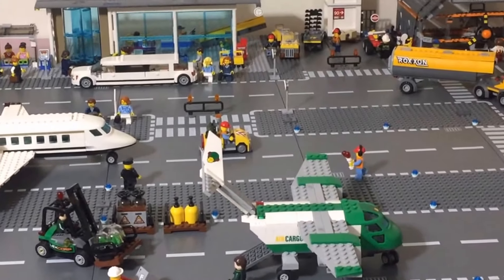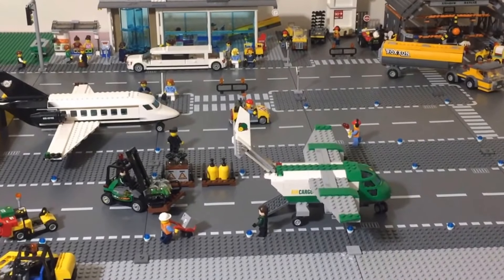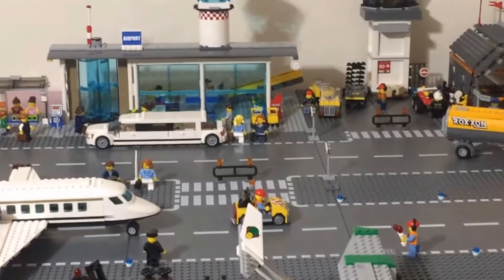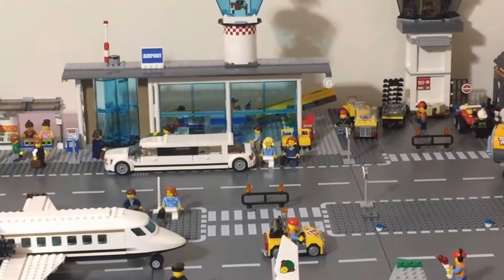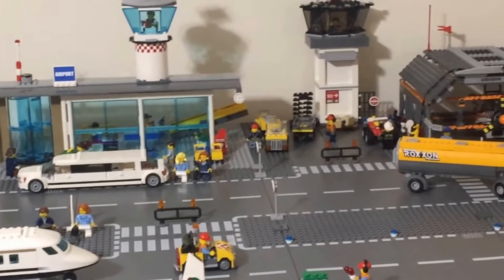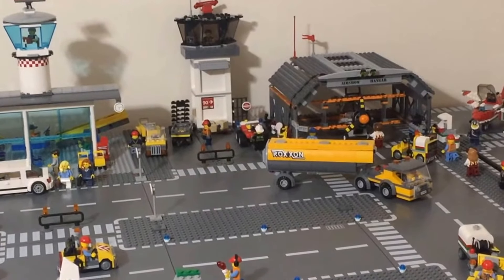The back runway is for the cargo center — I've still got the LexCorp forklift and the LexCorp guy still loading up that cargo center. I didn't make many other changes except I switched the entry around on the airport in the back, put the limousine there, and added a bus stop station right there in the corner.